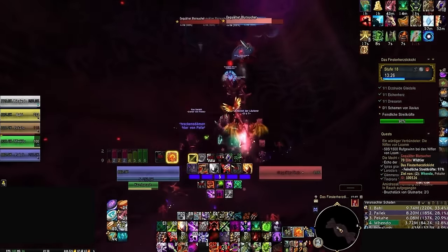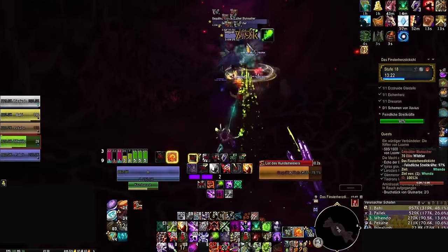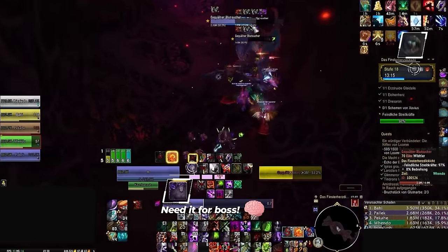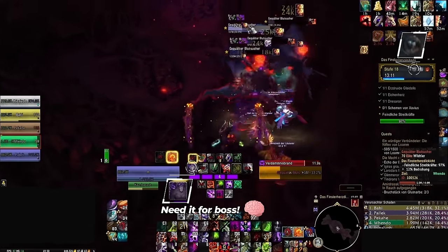We'd be better off using Tyrant on the pack of Vat — there are 4 of them and they have slightly more health. But hold on a second. Remember, this is a Tyrannical key. We need to ensure we have cooldowns ready on pull for the boss, and using them here would be cutting it too close. So let's just hold off until we get to Xavius.